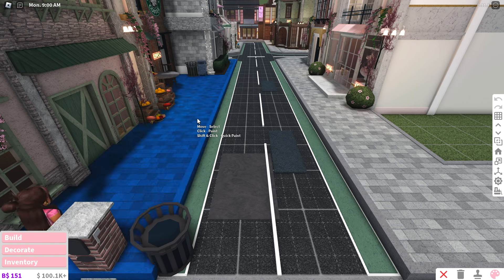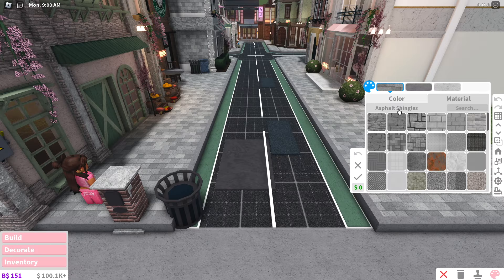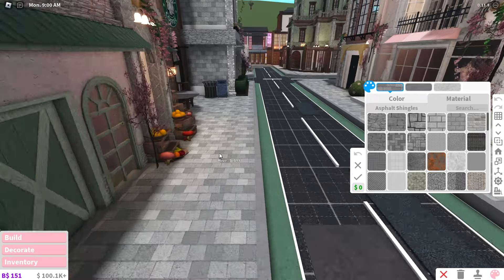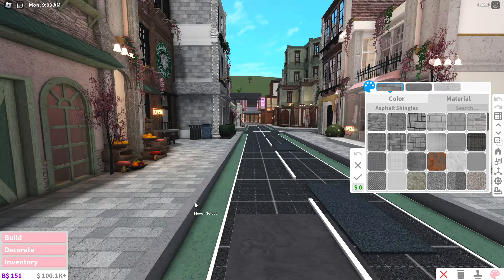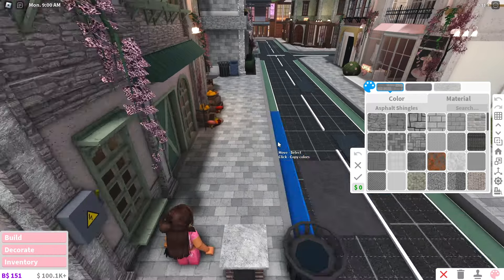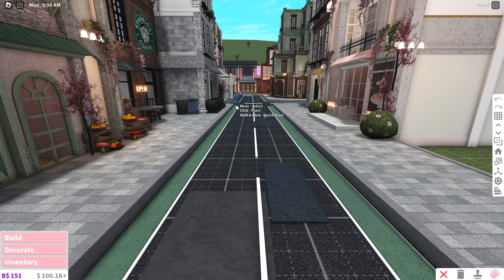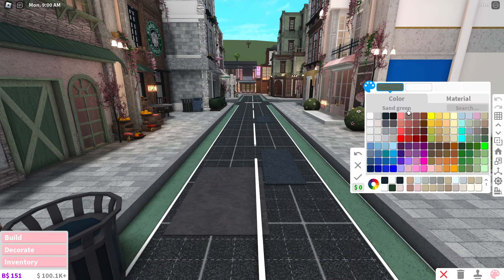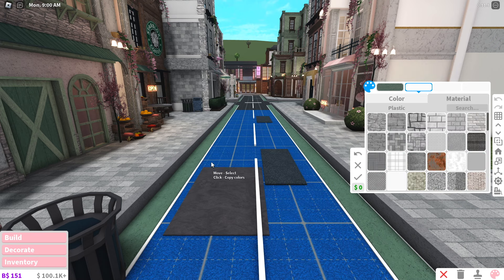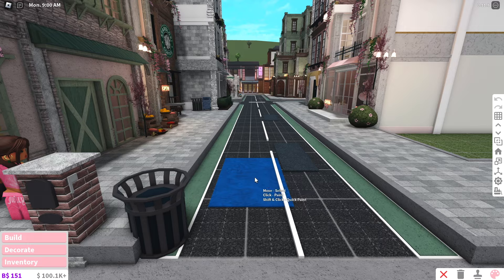For the pavement, I'll show you the texture anyway. I colored it in mid gray and the texture is asphalt shingles — it's like a brick or roof tile pattern that looks cool. For the outer line part, the color is medium stone gray and the texture is concrete. For the carpets, I use sand green with a concrete texture, and the line on the carpet is just white plastic — the exact white I used is institutional white.